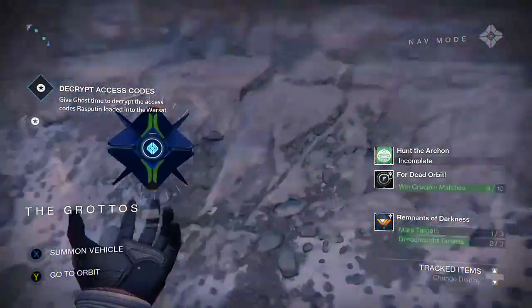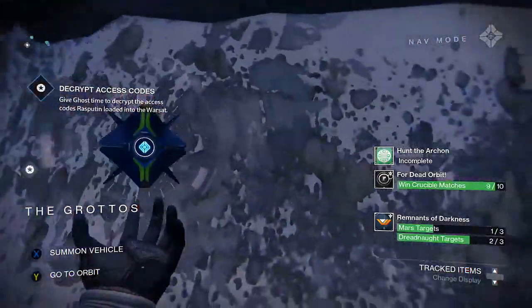Well, I found an easier way to do this. Basically what I'm going to do is glitch into this wall right here, and then I'm going to stand underneath the warsat while it's going on.